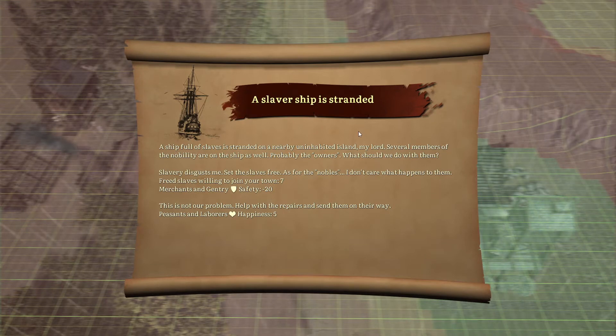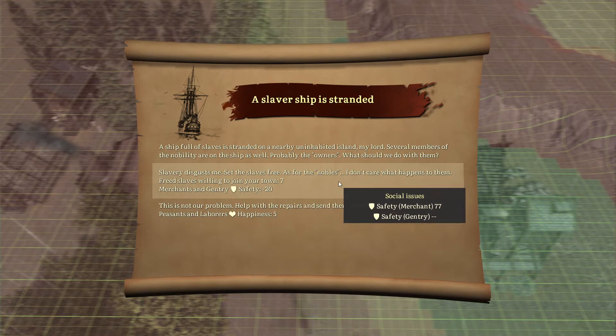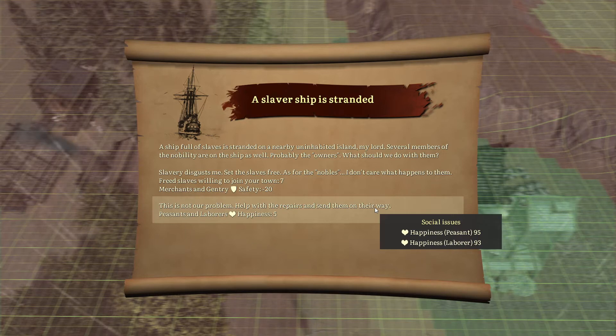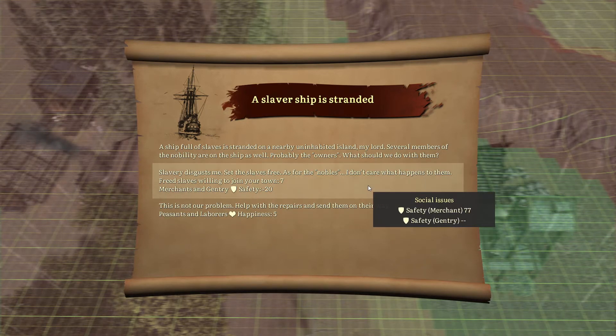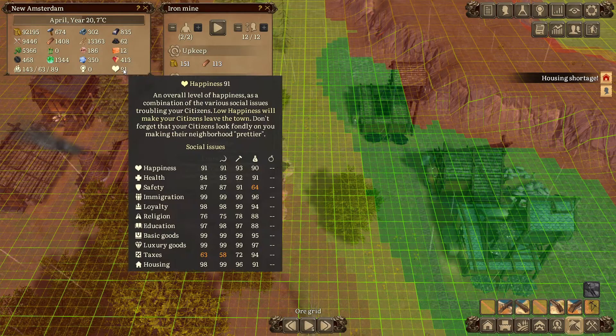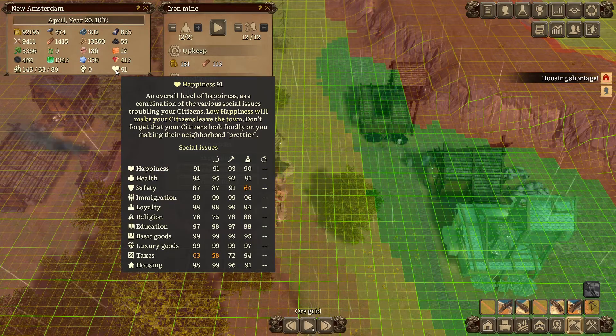Apparently we have a stranded slaver ship. We can take a huge hit to our safety to get five slaves, or get seven new people with just a small hit to happiness and safety. Let's just have seven new people - we can take the safety hit since we are actively working on safety at the moment, so not too worried about that.